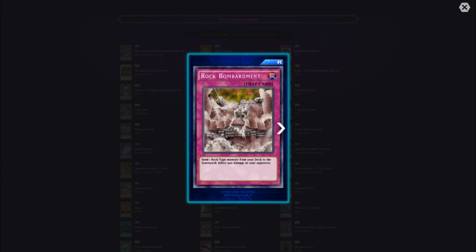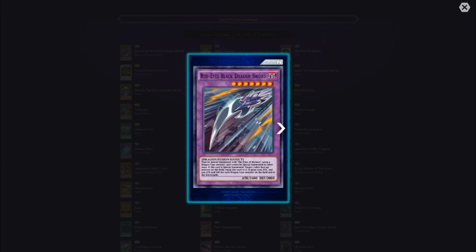Rock Bombardment — send one Rock-type monster from your deck to the graveyard and inflict 500 damage to your opponent. Red-Eyes Black Dragon Sword must be special summoned with the Claw of Hermos using a Dragon-type monster and cannot be special summoned by other means. If special summoned, target one other face-up monster on the field and equip this card to it — it gains 1000 attack and 500 attack and defense for each Dragon-type monster on the field and in the graveyards.